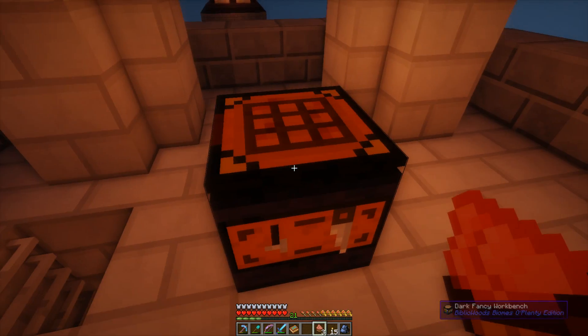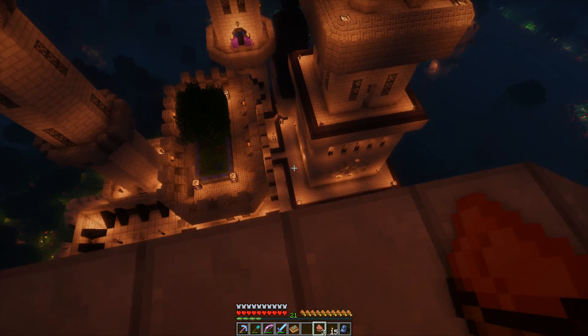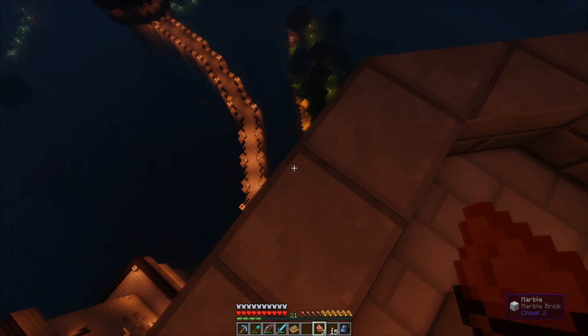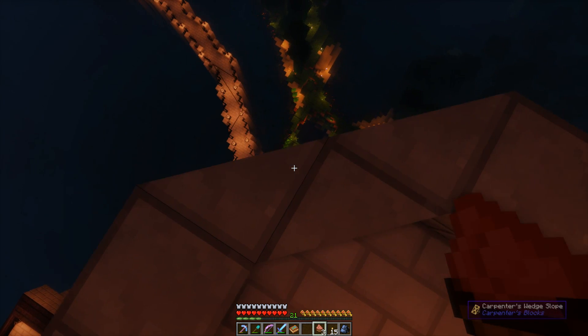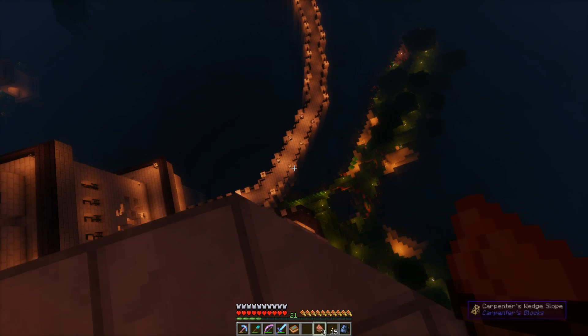And it stopped raining — sweet. Dark fancy woodwork. Wasn't really worth it to come up here for. Now the question is, can I just jump off this into some water here? Or will I die if I attempt that? Because I don't have feather falling. I will definitely die if I don't hit water.